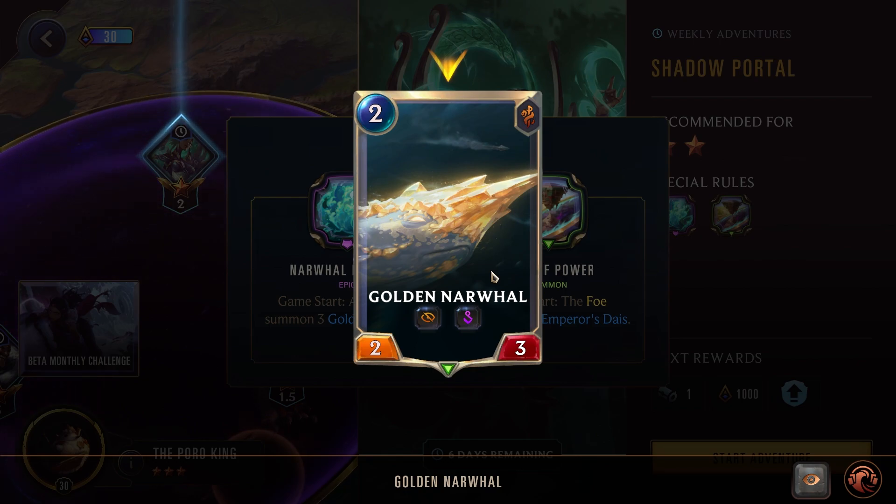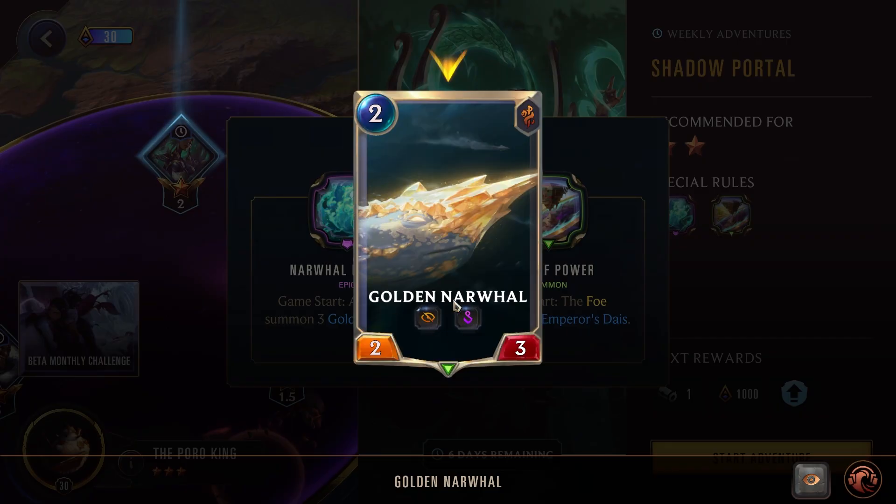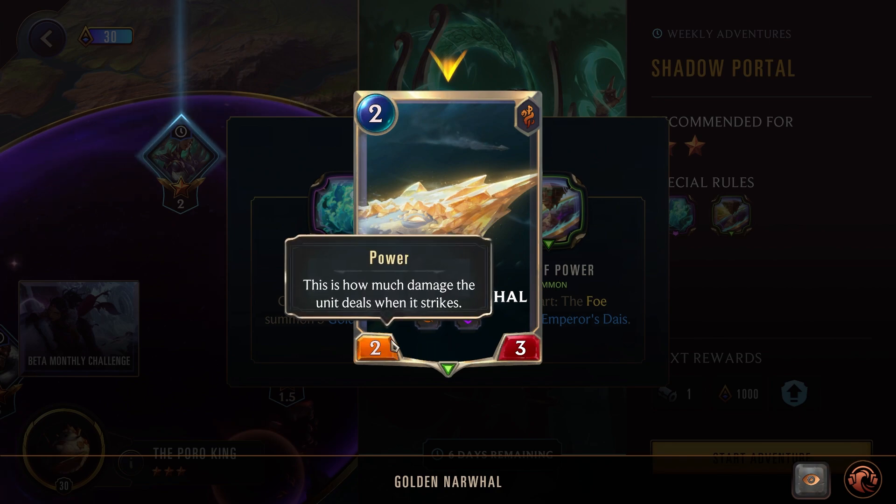For Garen, getting strikes off with these units will start scaling them. For Tahm Kench, just dealing damage will also scale them up. So even though you and the enemy both start with three Narwhals, very quickly yours will be giant elusive monsters while the enemy's die fairly quickly. Some other champions to mention: Kaisa benefits from that Elusive to get her evolution off quicker. For Nidalee, you already have units on board you can transform. And for equipment decks like Kayn or Aatrox, you can reroll more aggressively for equipment since you already have units to equip — giving you an advantage since yours will be much stronger. Overall, Tahm Kench or Garen will probably be the most consistent, as you'll scale these units up quite quickly.